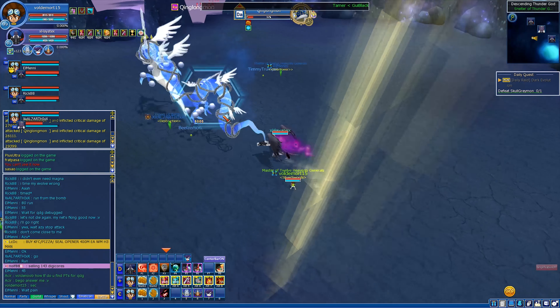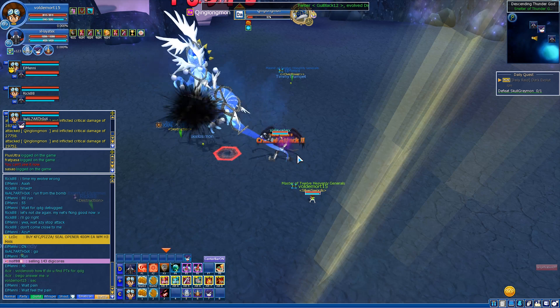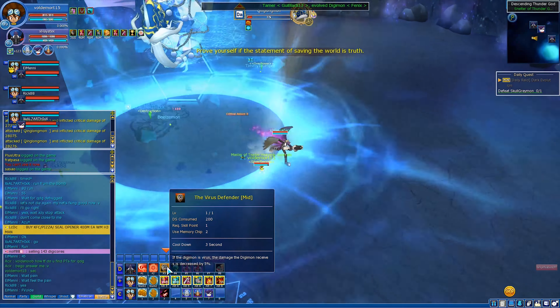Sometimes you can get visual bugs — he will write letters on screen but you won't see the skill. Still move, because he will still use the skill. If you stay there, you'll get hit.